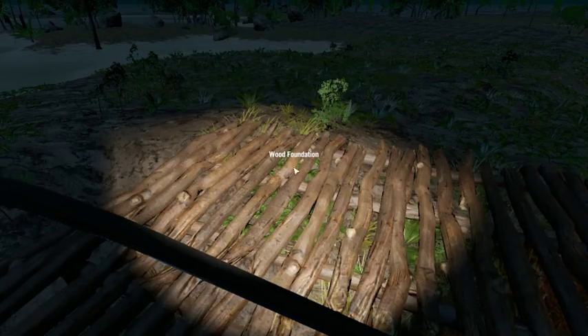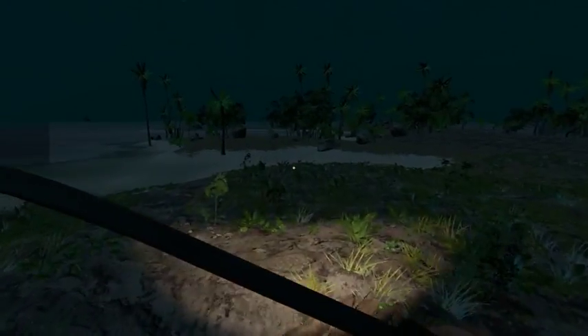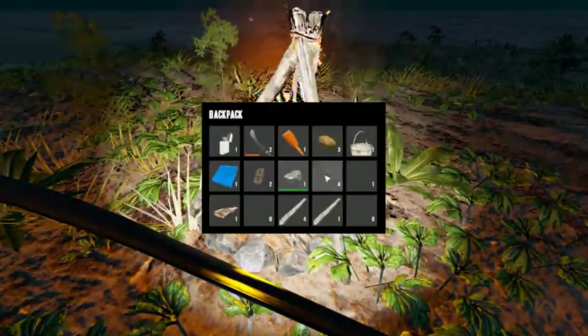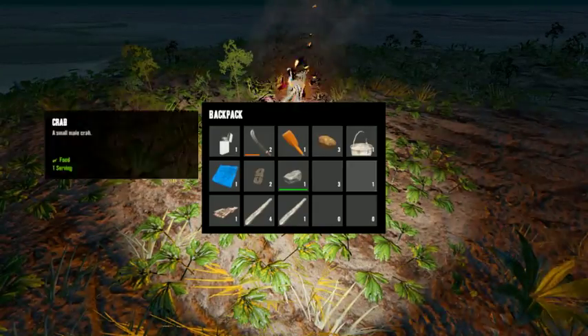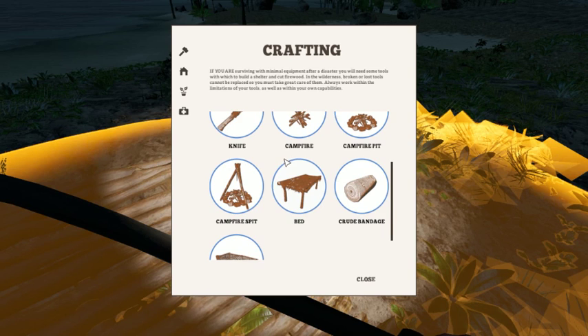Now let's make the bed. Oh, I need lashings — I need two more lashings. We're going to have to wait for the stuff to come back. Is this done yet? Fresh water — yes! Let's go ahead and get out our crab and start cooking it. Since we don't have any lashings, we might as well go ahead and make a couple more foundations. Can we make the hammer? I don't have enough rocks.